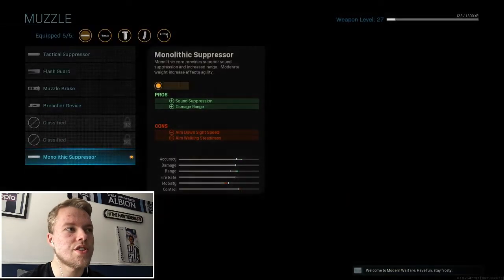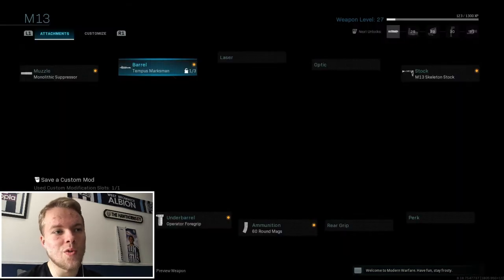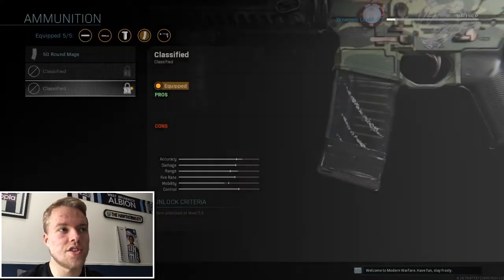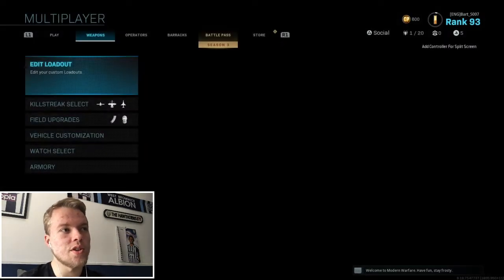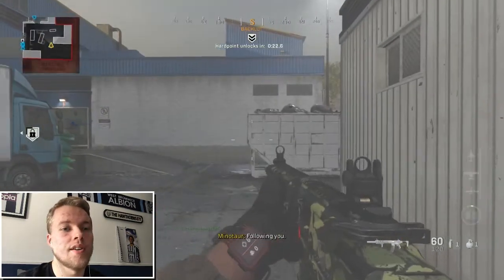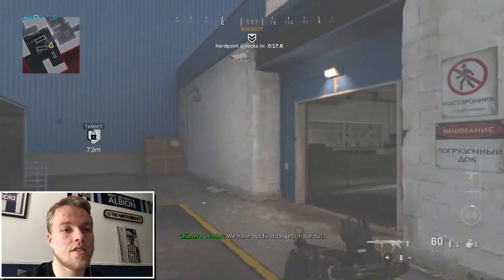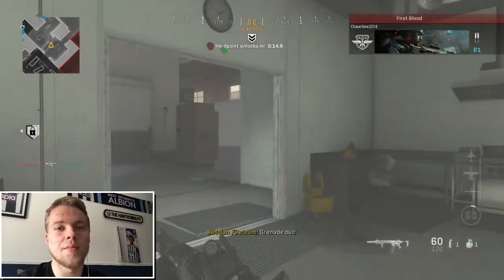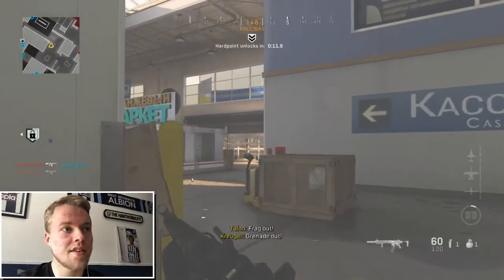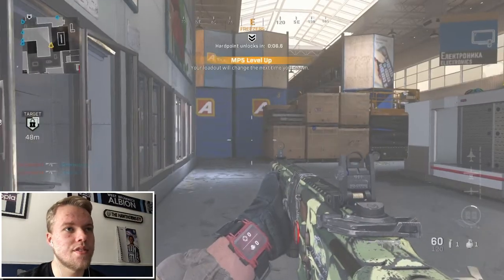I'll go into the game now and show you I have all the attachments I haven't unlocked. A lot of them kind of look like the normal gun, but as you can see I haven't got 60-round mags unlocked in my regular progression. Going into the game — I have 60 rounds, as you can see in the bottom right. It's just such a simple glitch; they clearly messed something up while updating to season three.